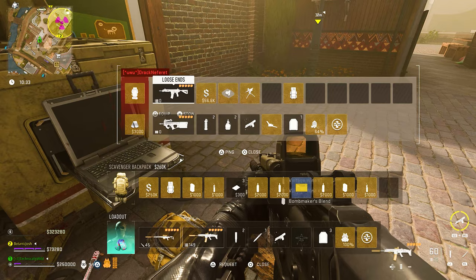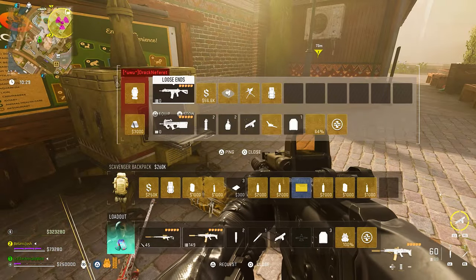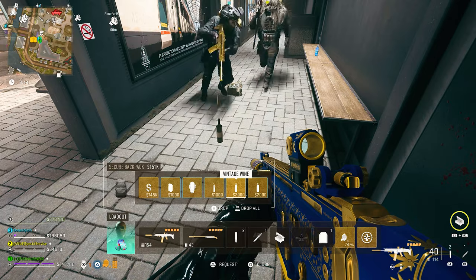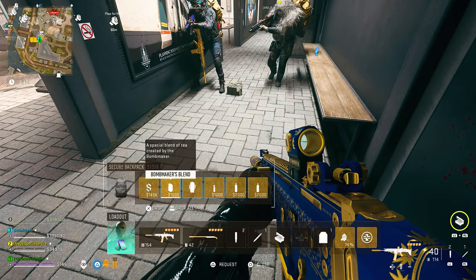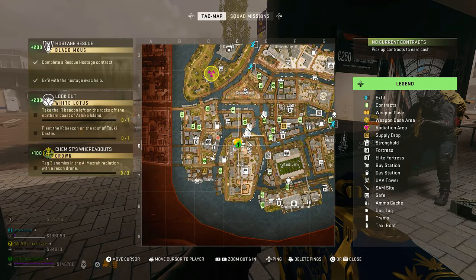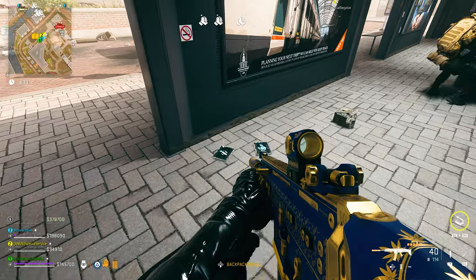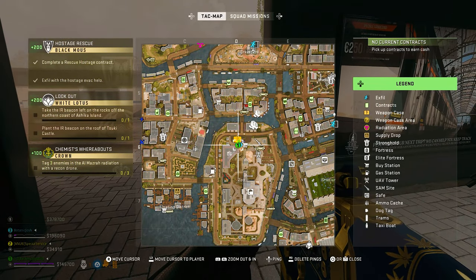The odds of coming across another team doing this camo challenge is very, very small. You may find some items around DMZ that you will need later on in the camo grind. If you are lucky enough to come across some of these items, you can stow them and save them for later or have another friend carry them for you. I recommend planning to do all of the bartering and looting in order from step one all the way to unlocking the camo, so you're not leaving something behind or forgetting a step.